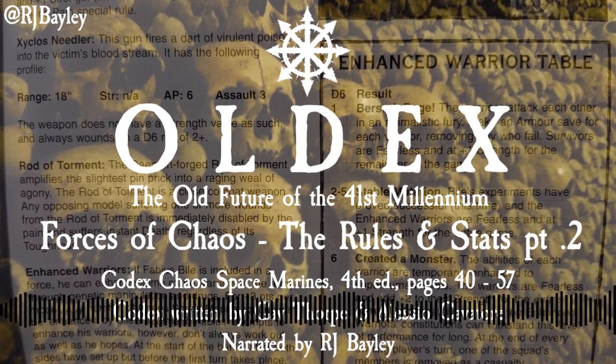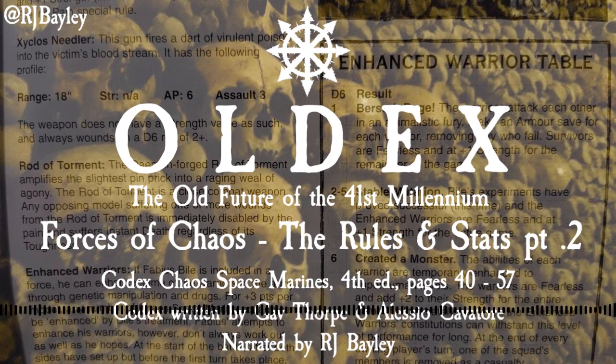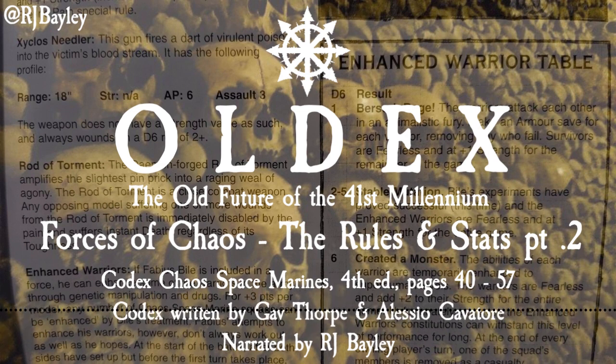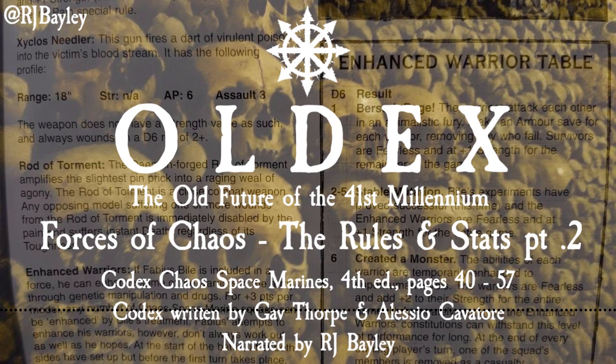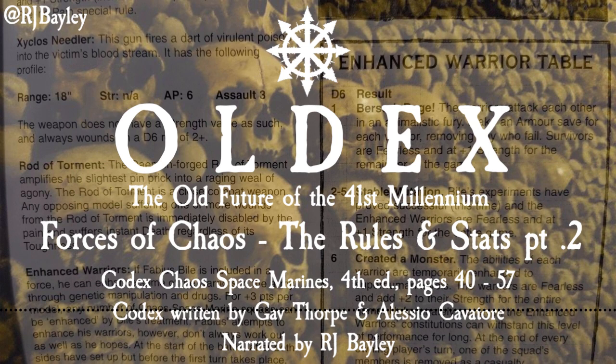Typhus, Host of the Destroyer Hive. Statline: Weapon Skill 5, Ballistic Skill 5, Strength 4, Toughness 4 (increased to 5), Wounds 4, Initiative 5, Attacks 3, Leadership 10, Save 2+. Wargear: Mark of Nurgle, included in profile; Terminator armor; Personal icon; Man Reaper. Special Rules: Independent Character, Fearless, Feel No Pain.